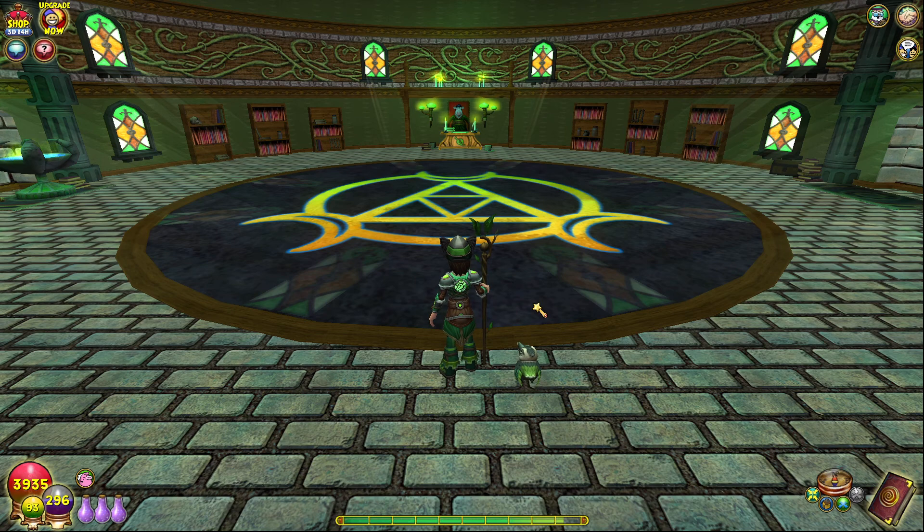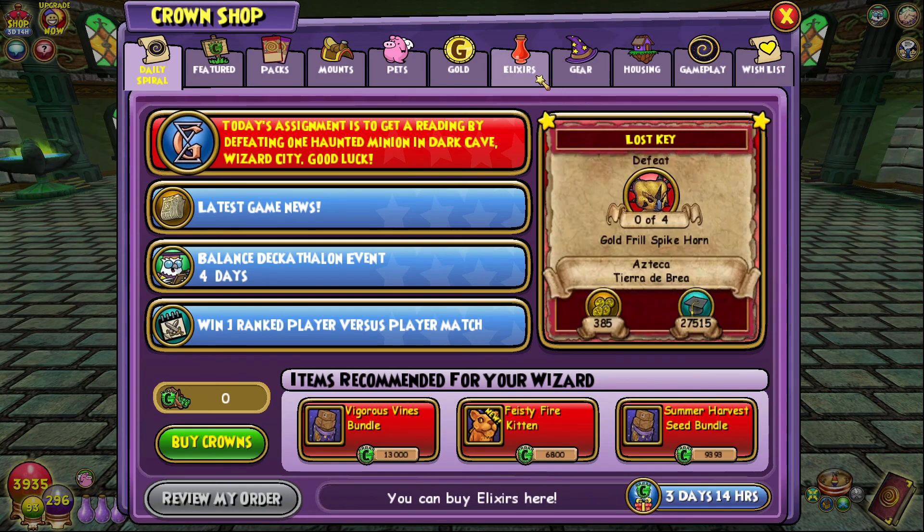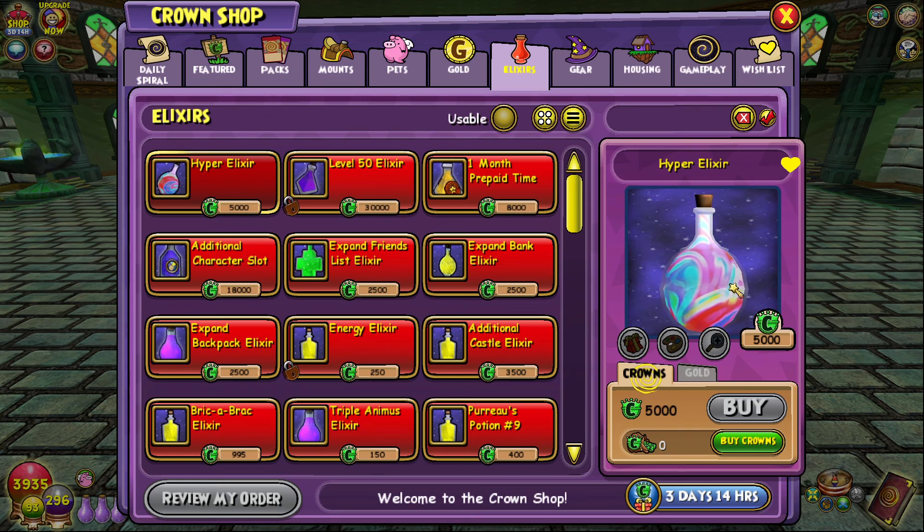I'm going to be doing a little thing called half speedrunning. It'll be half a speedrun, but it's also more of a test. If you know anything, you know the Hyper Elixir is an item in the game. The Hyper Elixir — what does it do? Gives you health, mana, a bunch of stuff. This makes the game easy at the early levels.